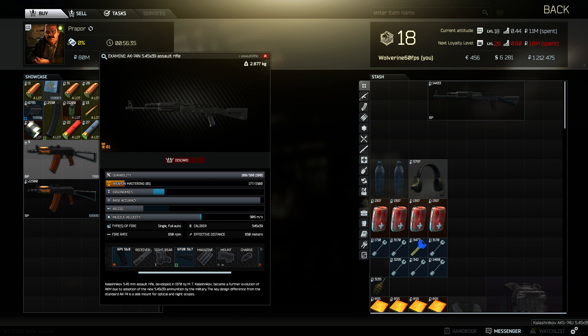I hope that was helpful guys — short and sweet. Just a good starter tip for new players who like the AK-74 and are struggling to get to level 2 with Prapor, or just to give you that little bit of extra edge in battle. On my next wipe I'll be collecting Blackrocks just to get these AK-74s and hit the ground running.